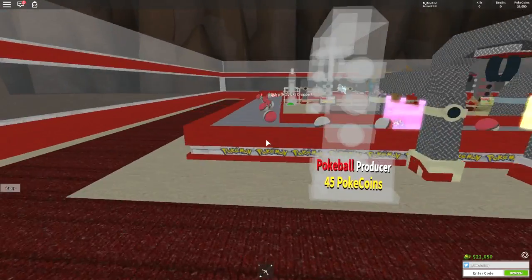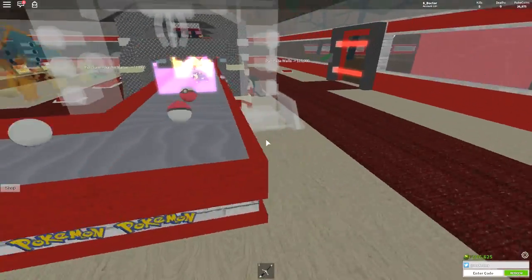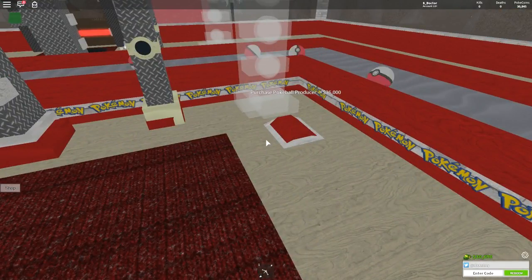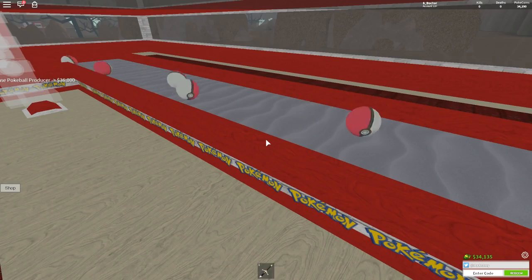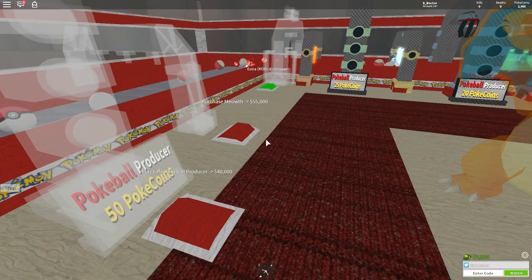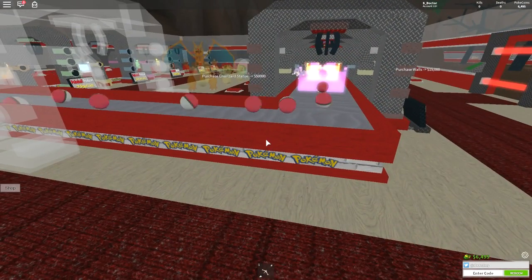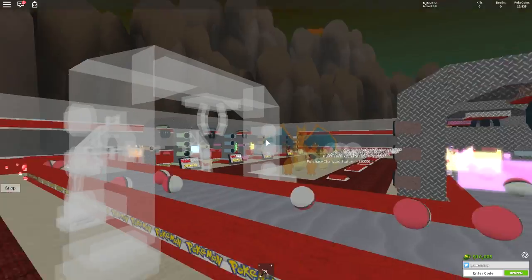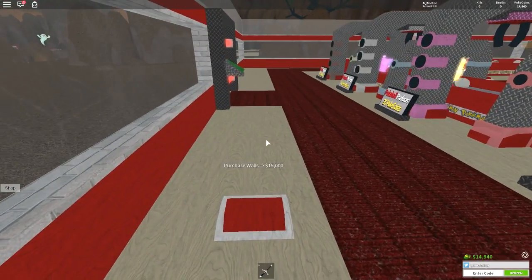Should we get the walls or the extra dropper? Let's get the extra dropper first. We need 36,000 for that — we're not far away. Once they carry on around the corner, I reckon the money should shoot up a lot quicker. We're nearly at 36,000 — and there we go, boom! The next one is 40,000, and Meowth is 55,000. We need roughly 95,000 to get the next two items. Let's get the walls purchased first.